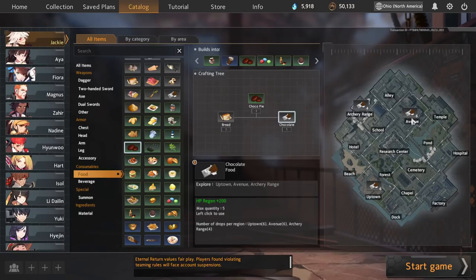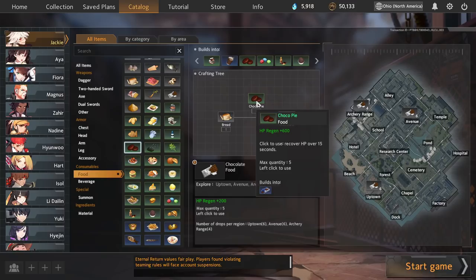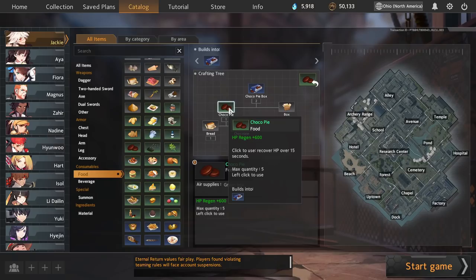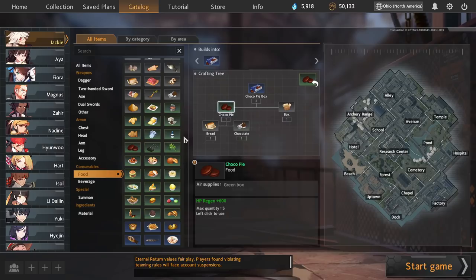Similar to buns, choco pies are bread plus chocolate, good for early food if you're in avenue, archery, or uptown. I always feel bad eating choco pies though because you can find a box to upgrade them to choco pie boxes, which are really good food at 2x733. But don't be afraid to eat some early-game choco pies if it's going to get you through a fight you absolutely need to survive.